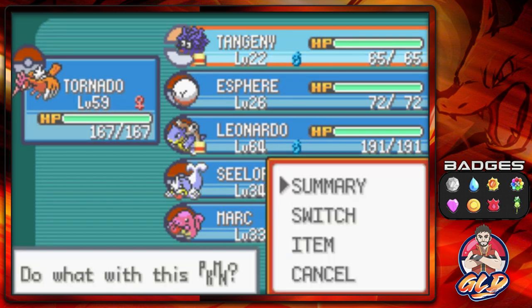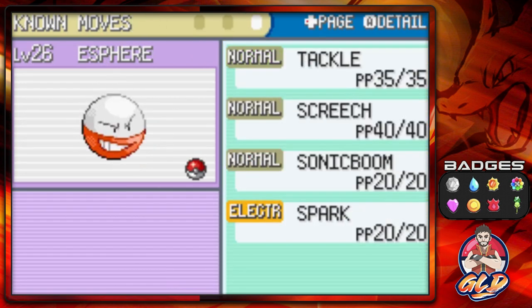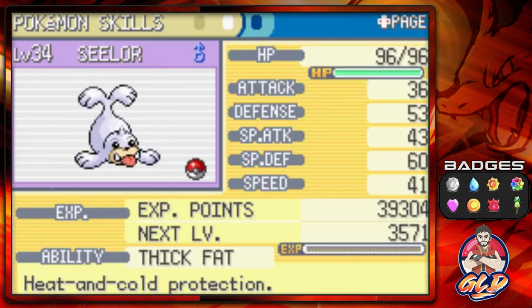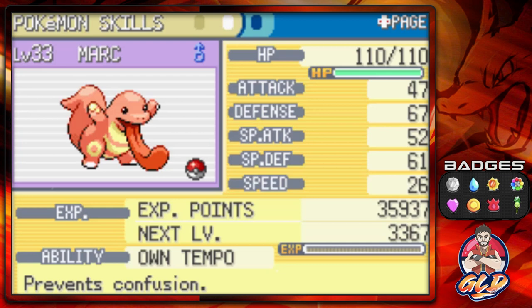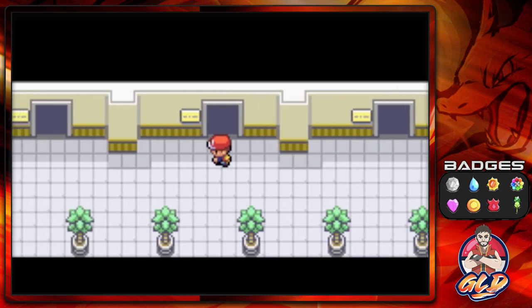Let's take a look at our newest Pokémon. Tangini has Stardust, Sassy nature, came from Norma, and has Chlorophyll — its speed will rise in sunlight. Esphere the Electrode has the Static ability which can paralyze opposing Pokémon, no held item, and comes from Clifton. Seelore comes from Garrett and has Thick Fat, meaning heat or cold won't affect it as much. Mark the Lickitung, from Hayden, has the Own Tempo ability which prevents confusion and knows Stomp, which is pretty cool. You know, they could have added Tauros as a trade — they make that Pokémon so hard to capture over at the Safari Zone, it's just ridiculous.